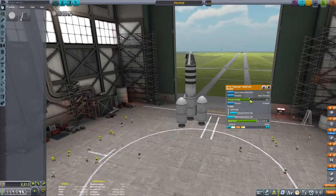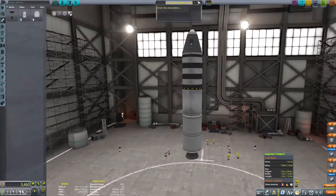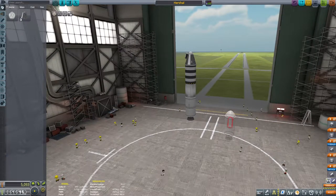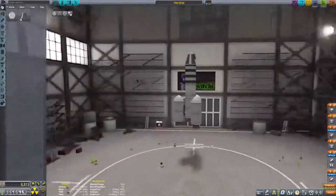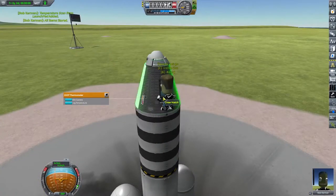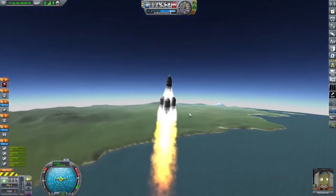Normally I would be showing a lot more of the build process here but I was having a little bit of trouble whilst recording. The music just kept on playing even though I turned the slider down in the settings. So you have to make do with this poor quality footage and my explanation that we've made a top stage out of three fuel tanks and a swivel engine, then basically stacked a whole bunch of solid boosters underneath before putting a scientist on top - because scientists do the best science. The early game of Kerbal is all about getting that science in to unlock the tech tree.